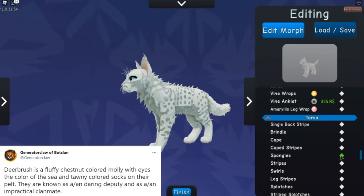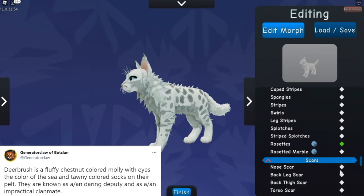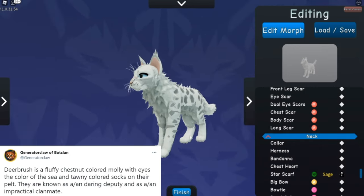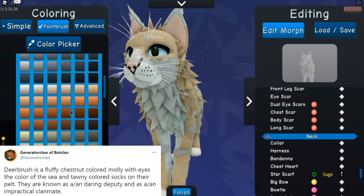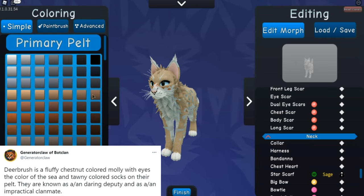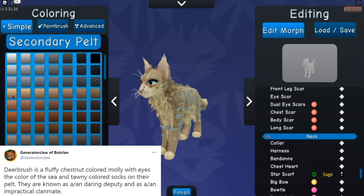That's what this series is going to be about. As you can see, it's Generator Claw of BotClan on the video. On Twitter there's an account that every 30 minutes generates a random warriors, rogues, kitty pets, stuff like that. Today I saw this one — it's Deerbrush. Deerbrush is a fluffy chestnut colored molly with eyes the color of sea and tawny colored socks on their pelt.